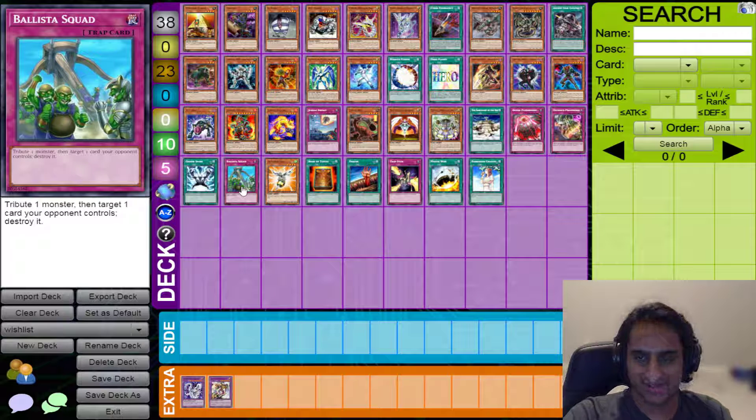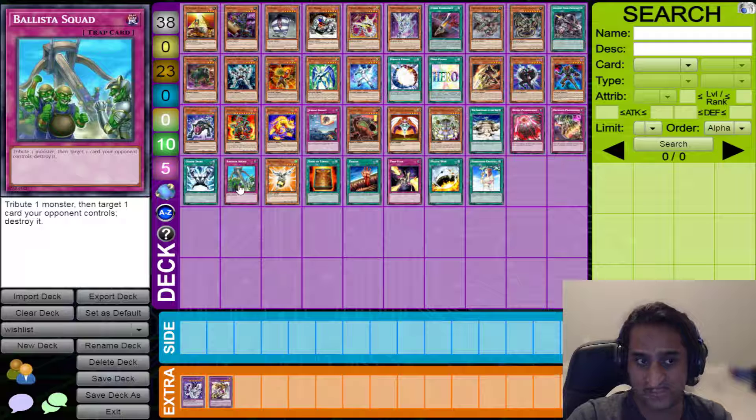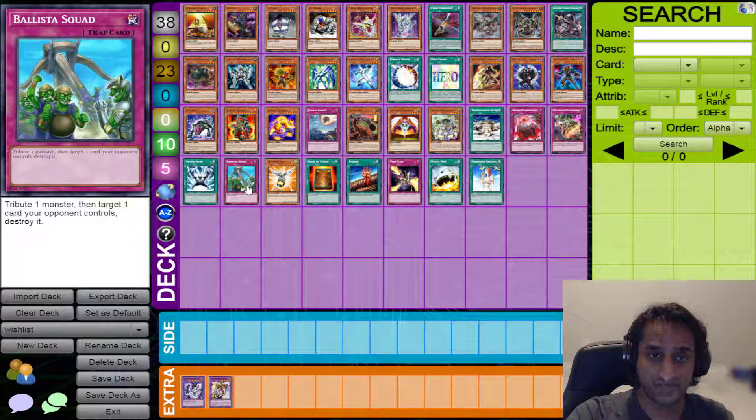Then we have Ballista Squad — this is generic removal. We really need spot removal. Gemini Spark was that too, but this is more generic. The cost of being more generic: A, it's a trap not a Quick-Play spell; and B, it does not let you draw one card like Spark does. Tribute a monster and target one card your opponent controls to destroy. You're doing a two-for-one, but if you find the right way to use this card you can gain a lot of advantage. Then we have the only monster staple on the list: Armored Bee. It's essentially a Shrink on a 1,600 body — once per turn as an ignition effect, you target an opponent's monster and cut its attack in half. Easy removal for anything 3,200 or below.